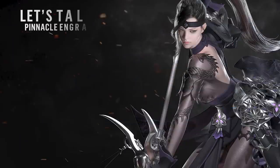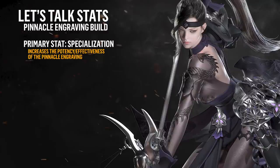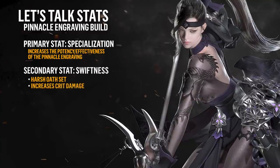Next up, let's talk stats. For a Pinnacle-focused Glavier, you want to get as much Specialization as possible, as it increases the effectiveness of the Identity Gauge buff when switching stances. From here, you have two choices for your secondary stat on your necklace: you either go Swiftness or Crit. I personally go Swiftness to move about just a bit faster.